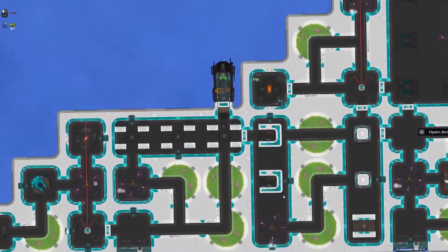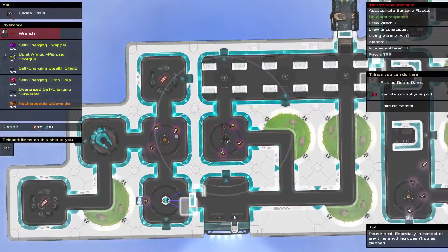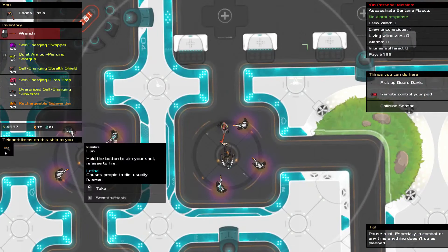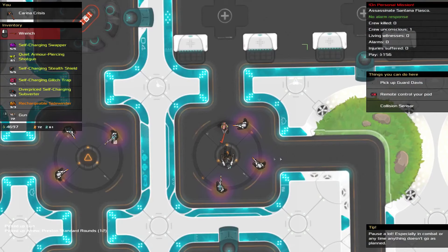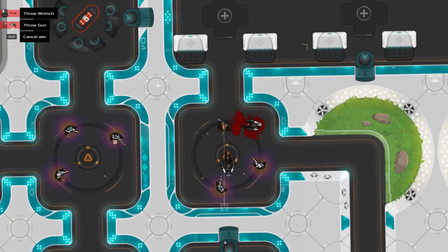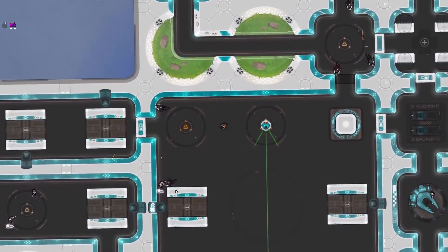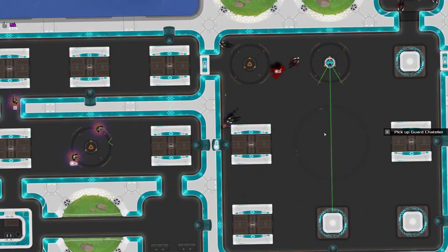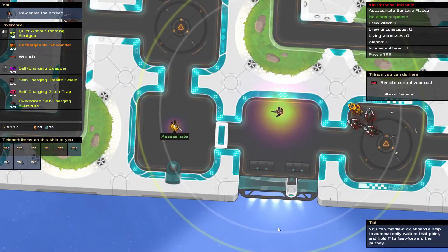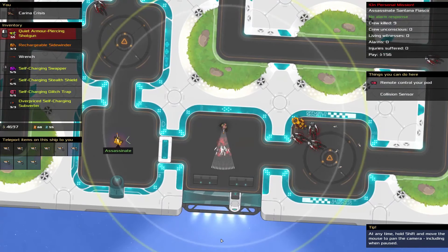Heat Signature is a rogue-lite top-down isometric stealth game where you break into spaceships and take them down. You can also fly your little pod to break into another ship. The game offers freedom in how you approach the levels, whether you go in guns blazing with slow-mo, use teleports, or avoid contact altogether. The game definitely has similarities with Hotline Miami, but it has more depth due to the strategic elements. You can also pause to strategize your way around. As a rogue-lite, the game offers a good amount of variety in playstyle, strategy, and replayability.